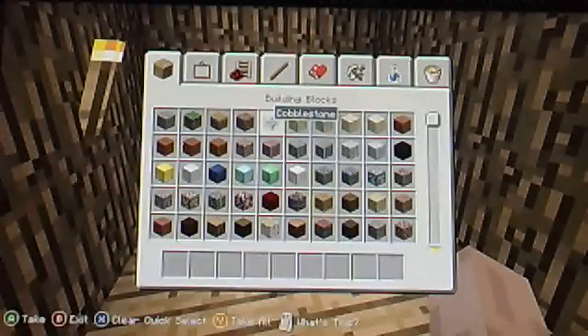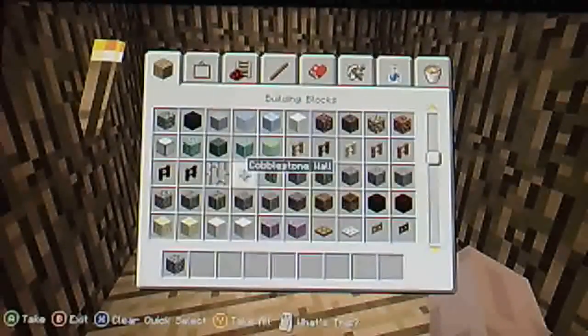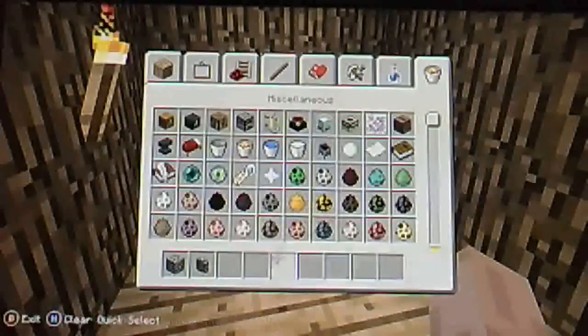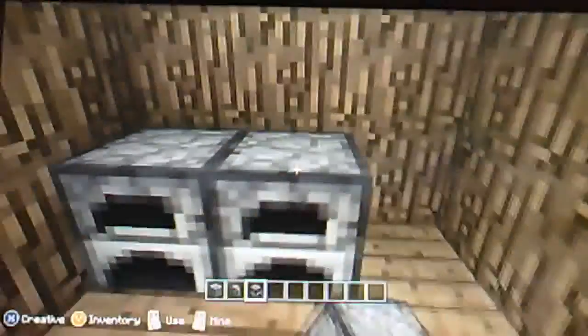Now for the kitchen, I'm going to be needing a chimney. I'm going to need cobblestone and cobblestone walls. We're going to be placing the furniture right there.